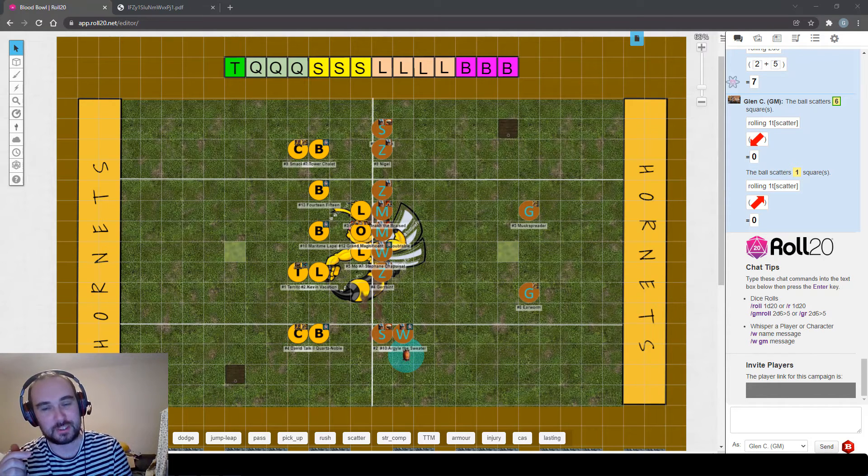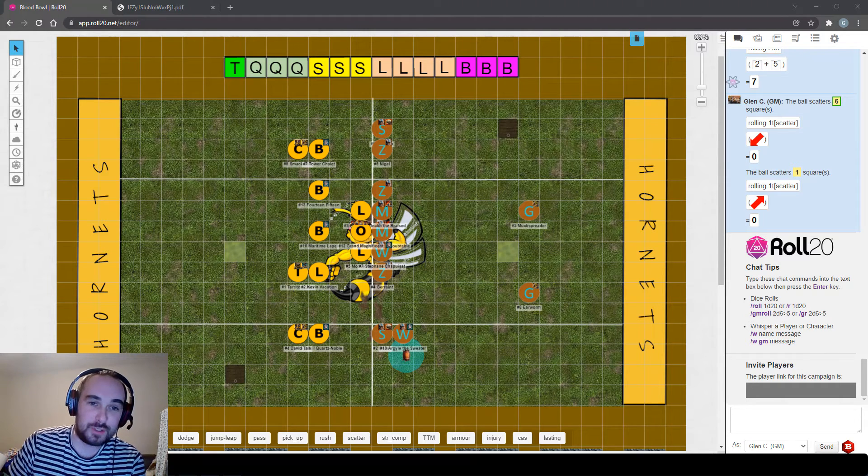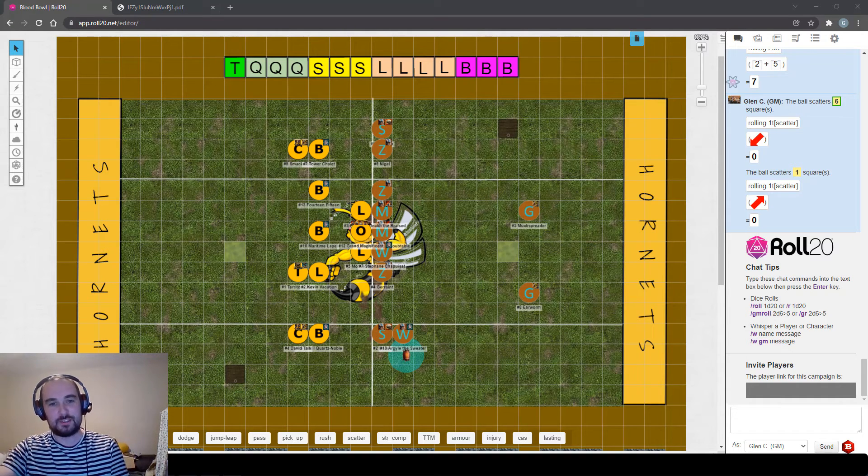Humans or Undead will give you good variety: players with block and without block so you see the difference, and proper experience of agility three movement and ball handling. I've seen players ignore this advice - one learned with a Nurgle team during lockdown and had a really frustrating time because Nurgle has no useful starting skills at all. They didn't enjoy the game and didn't stick with it. Starting with Orcs or Dwarves with a bashing style they were looking for and loads of block would have helped.